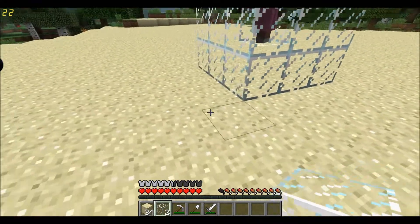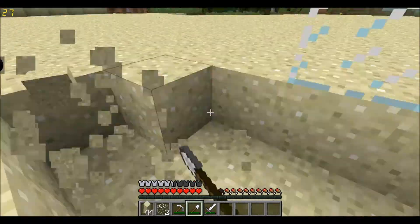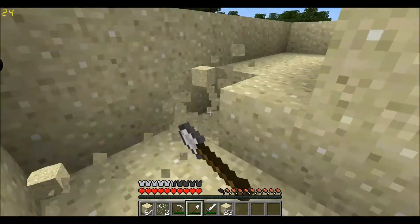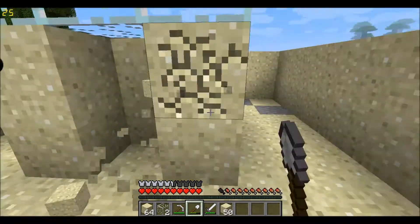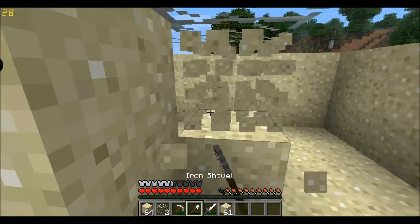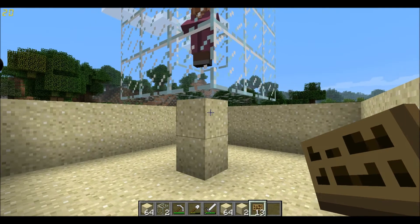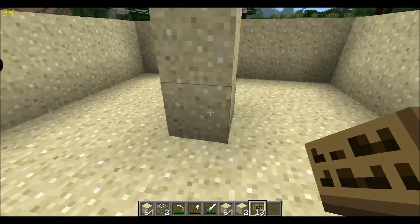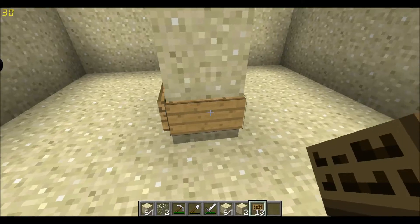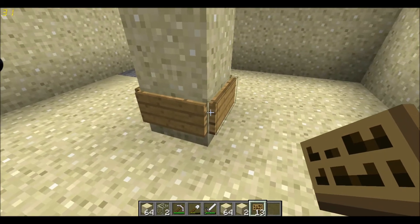Now I want to dig a two-wide hole around it which is two deep. Now we're going to add signs to this column. You can also use ladders just for this bit, but it's better to use signs because in a minute we're going to add something which you can't do with ladders.